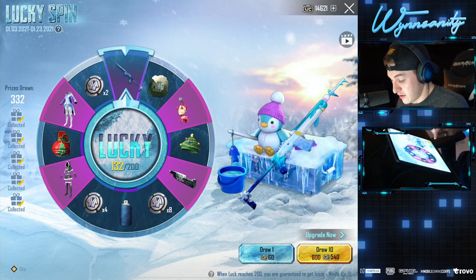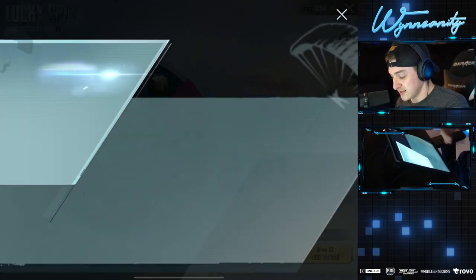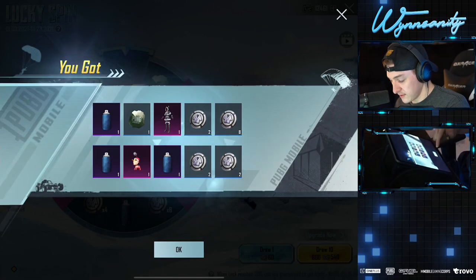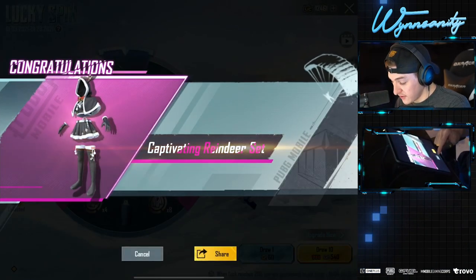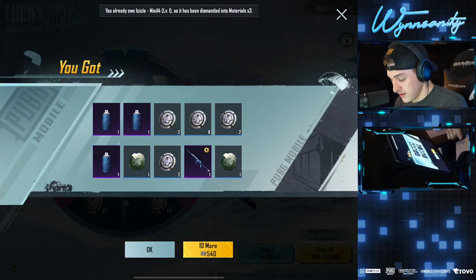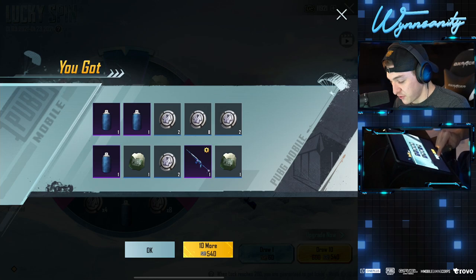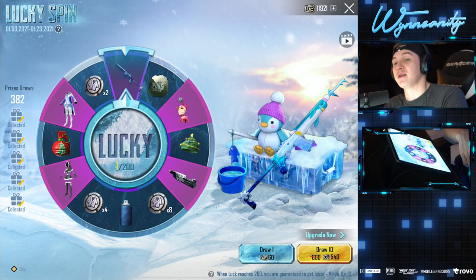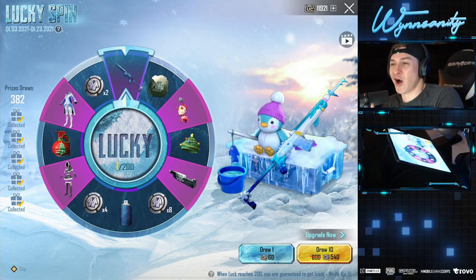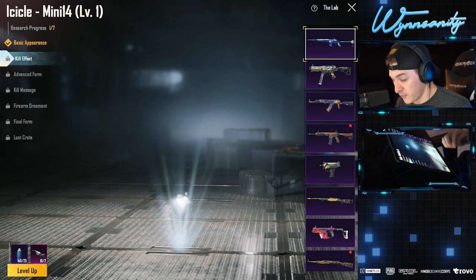At most seven more pulls for the mercy mini. Nothing, nothing — materials, not girly outfits please. There it is! Was that the mercy one? I think it was — it converts to three, right? Actually it wasn't the mercy one, it was like 180 instead of 200, but we got it. That converts to three materials!